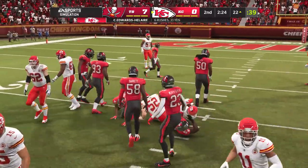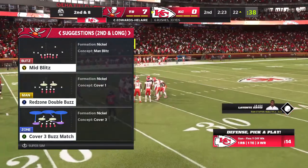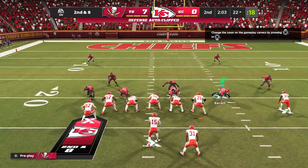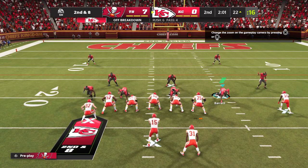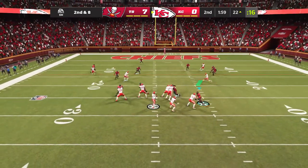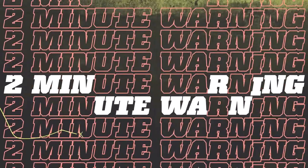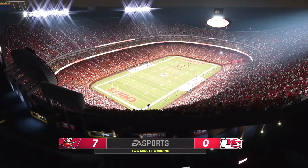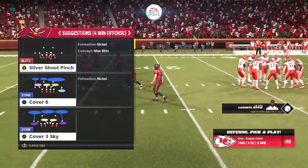They run on first down, but it only produces a gain of two. It's second and eight. Shotgun snap to Mahomes — over the middle, complete. That's Robinson. 1:57 to go in this first half on EA Sports.